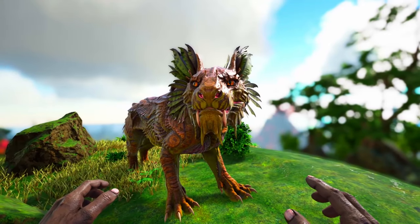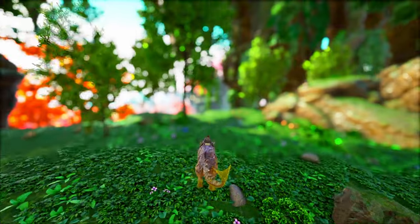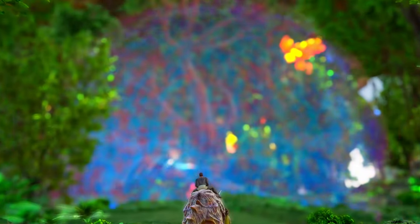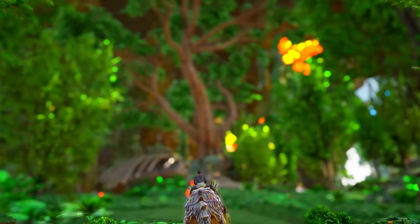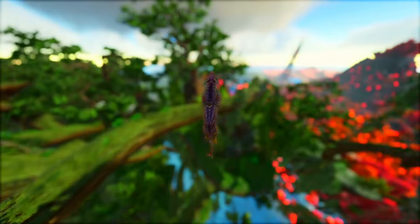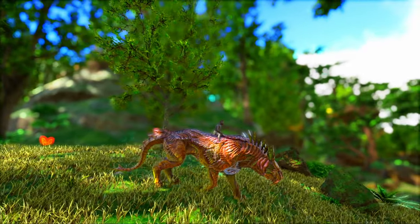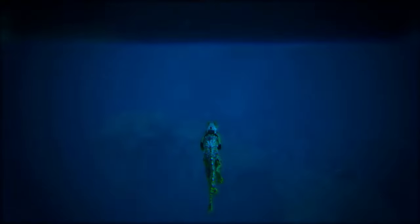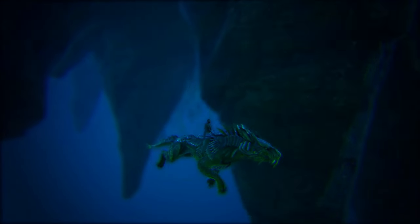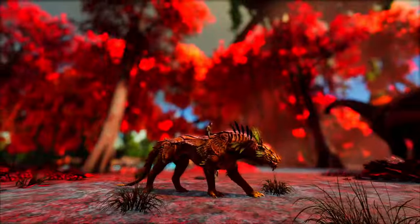In number two we have the Shadow Mane. When looking at this creature you can probably tell why it's such a great boss tame. It may not have quite the health of a Rex, but its insanely high mobility, pack buff, hydration buff, and the ability to deal tons of damage make up for that. Once you've got your first pair and start breeding, you can build yourself an absolute army of Shadow Manes. They work for almost every boss fight, and I've done all variants of the Moeder — Gamma, Beta, and Alpha — with them successfully.